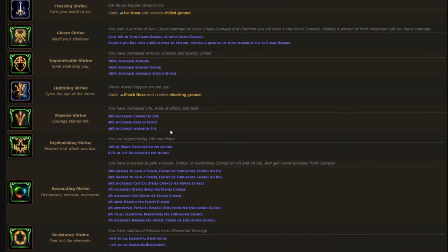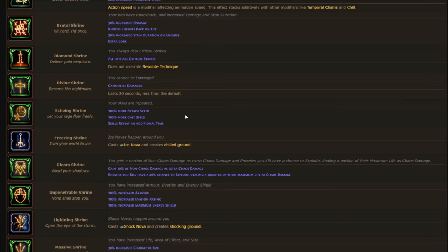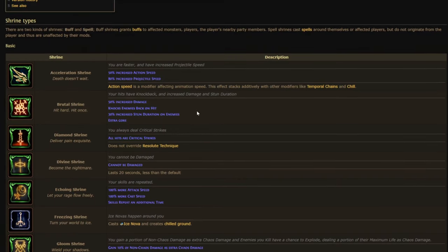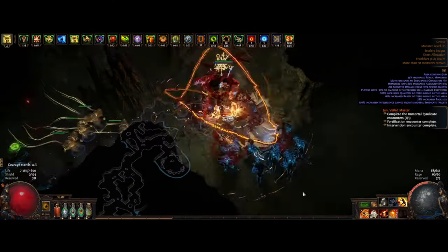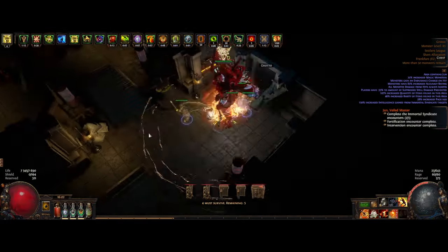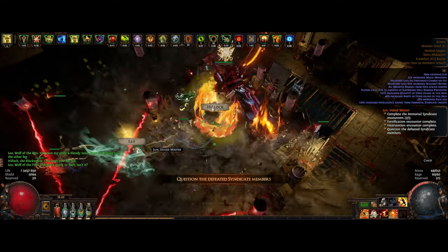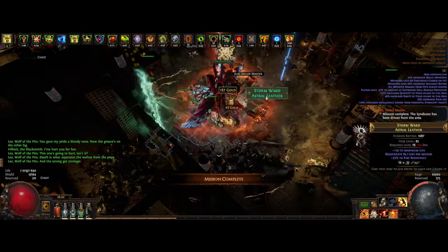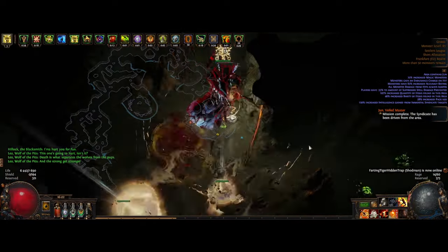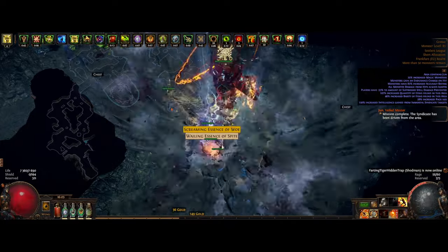Some of the more noticeable shrines are the Massive Shrine for 40% increased area of effect and maximum life, Impenetrable Shrine for 100% increase to armor, evasion, and energy shield, Echoing Shrine for 100% more attack and cast speed, Brutal Shrine for 50% increased damage, and Acceleration Shrine for 50% increased action speed. We also have the 200% buff effect, making these shrines three times as strong, while also buffing all the lesser shrines. While mapping you'll also get two shrines per map by default if you spec into shrines on the Atlas — without any scarabs — and each shrine you take gives one additional shrine effect, lasting around 100 seconds, which is usually enough to run through a whole map.